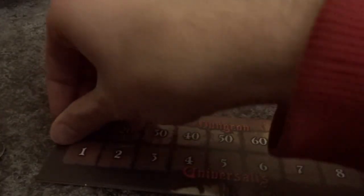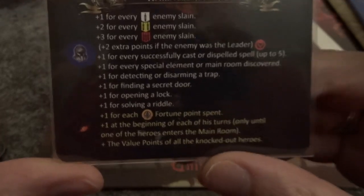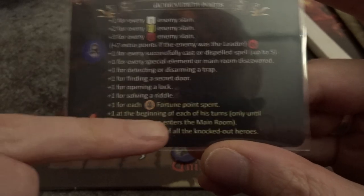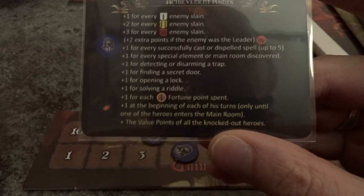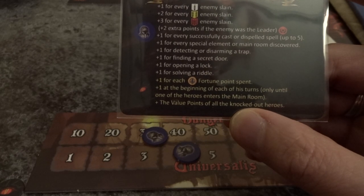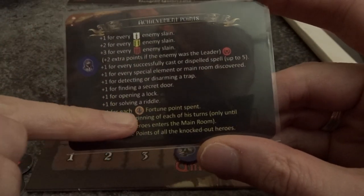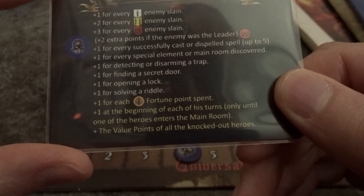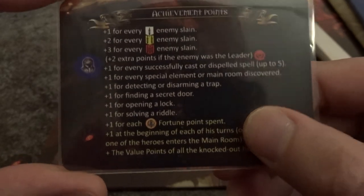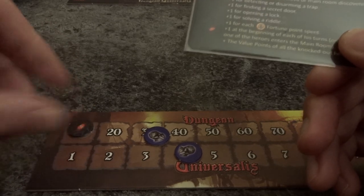The heroes always try to score better than the Dark Player. The Dark Player gets an achievement point for each round - specifically at the start of his turn after the heroes have made their actions. So the more inefficiently the heroes play, the more achievements the Dark Player accumulates. Also, every time heroes spend a fortune point to reroll dice or prevent death, the Dark Player also gets an achievement point. His achievements are also tracked on this achievement point tracker.